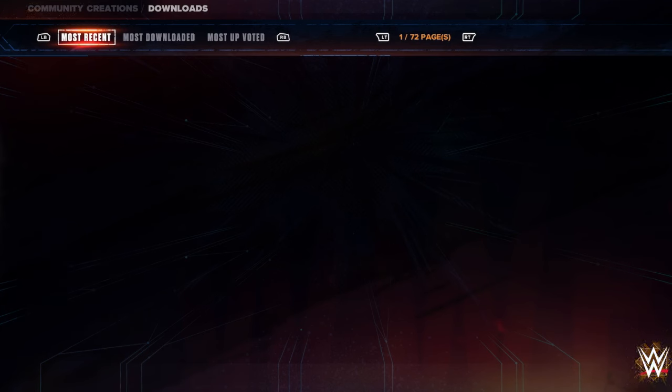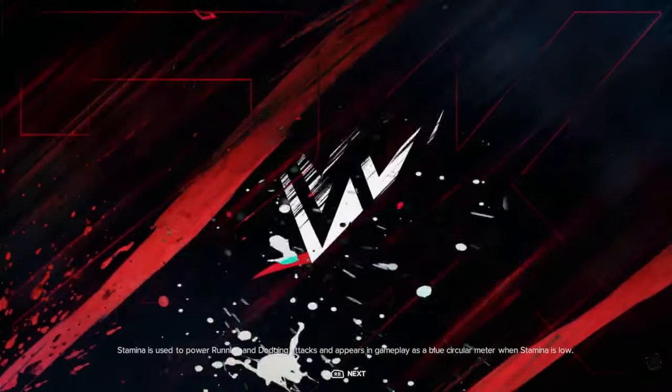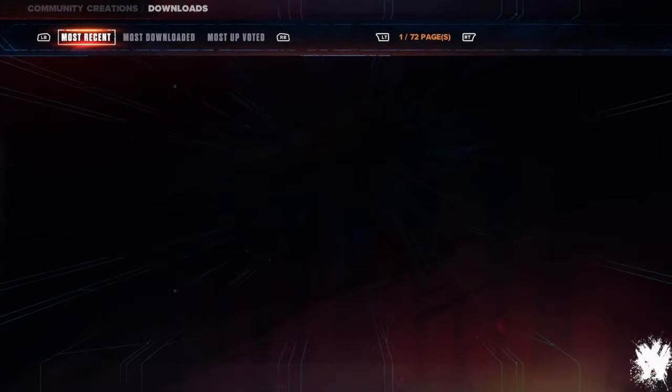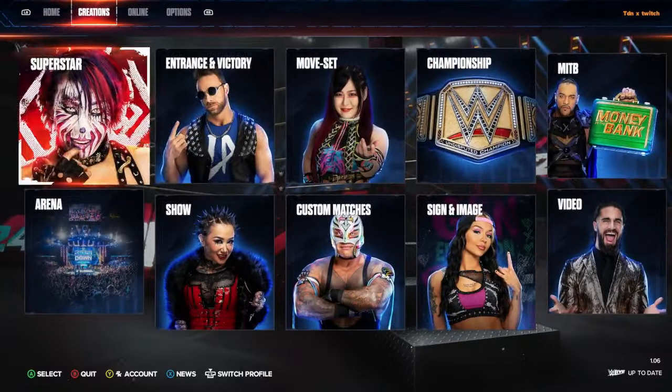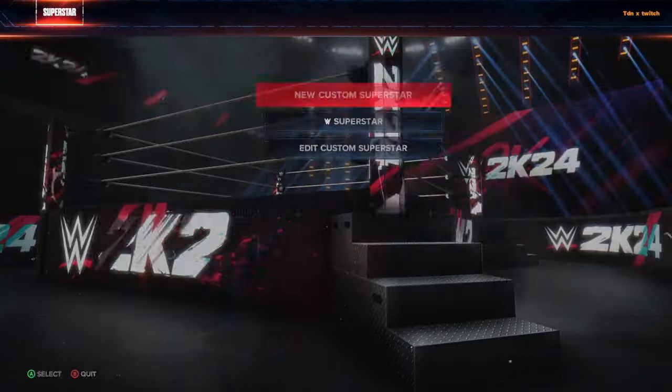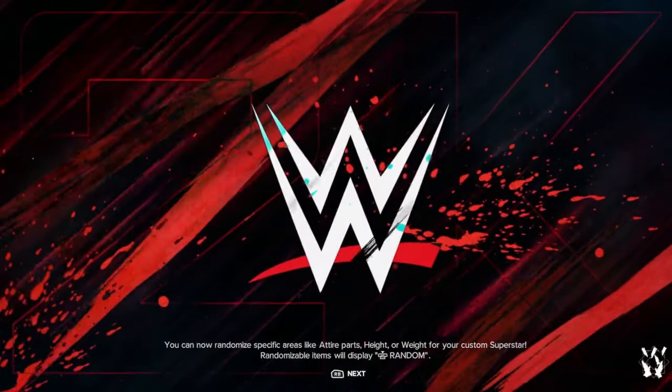All the other Brock Lesnars I show you guys, you have to have the 40th Edition pack, but this Brock Lesnar this time around you don't need DLC, which is pretty nice. Now what you guys want to do is head over to Creations, go to Superstar, and go to Edit Custom Superstar.